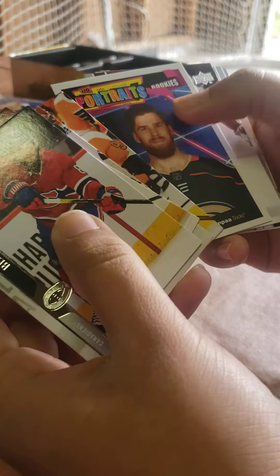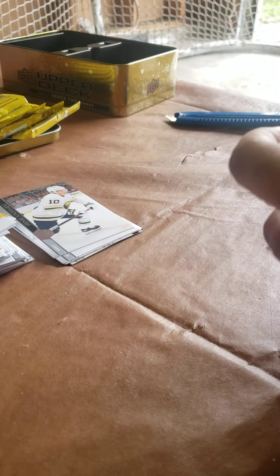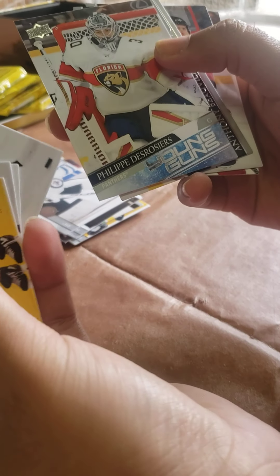So we got Apana UD Portraits. And we got Franks Marky Rookie Blue. We got William Carlson canvas. So no young guns yet. We got Rosier goalie young gun.